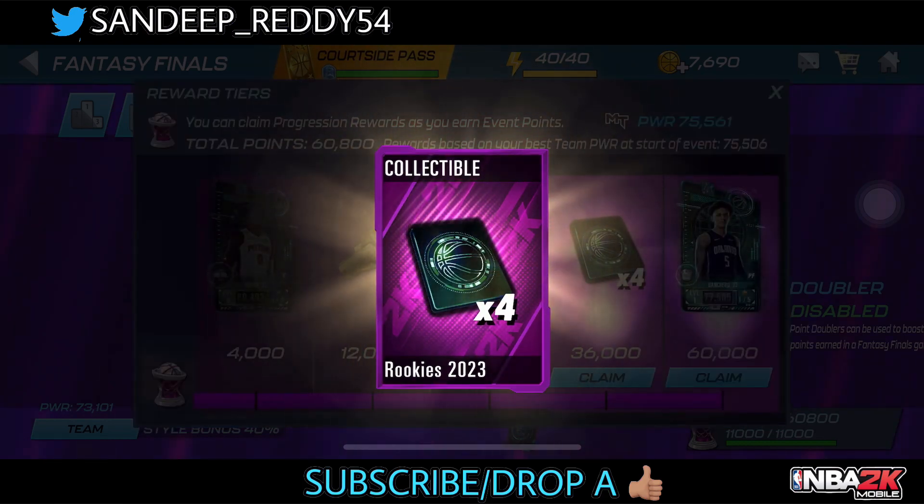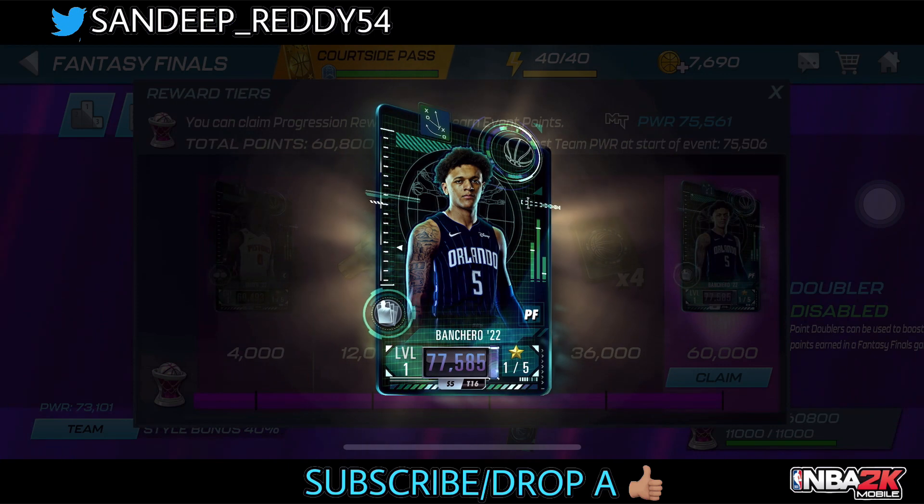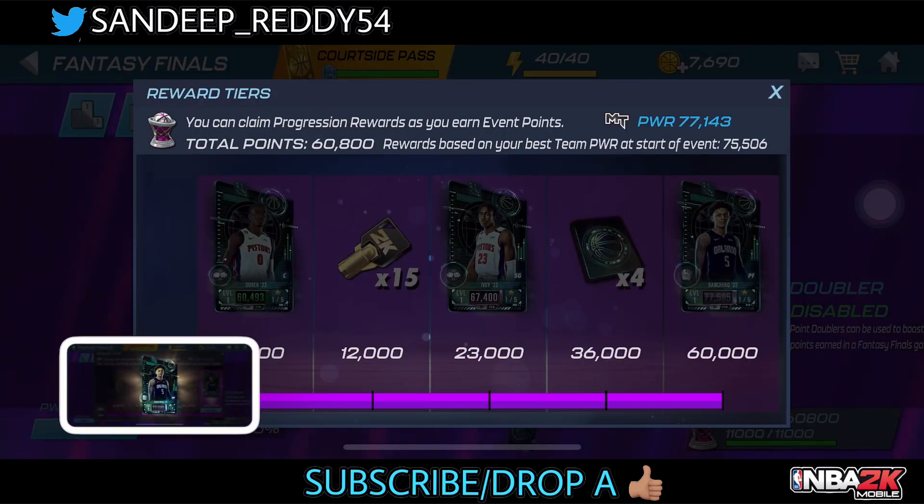Starting from the 15k keys and moving on to the four collectibles at 36k, and at the end we get to see the 60,000 reward — the 77,000 power Paulo Benciro card. He's going to be my super powerful power forward right now in this game.